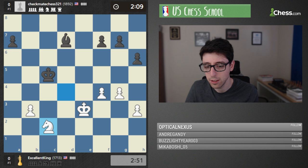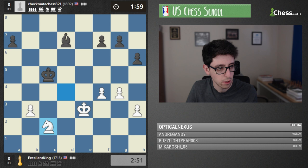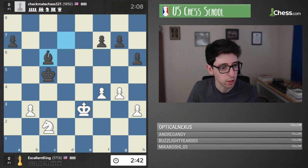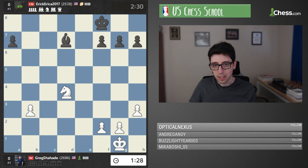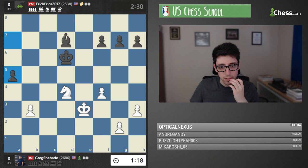Pretty cool — kind of a different change of pace from the way we normally do these classes. We have 10 players; Greg is playing the highest rated student, Eric. Let's see how their game went: Greg started with f4, interesting — king e7, then black goes a5.